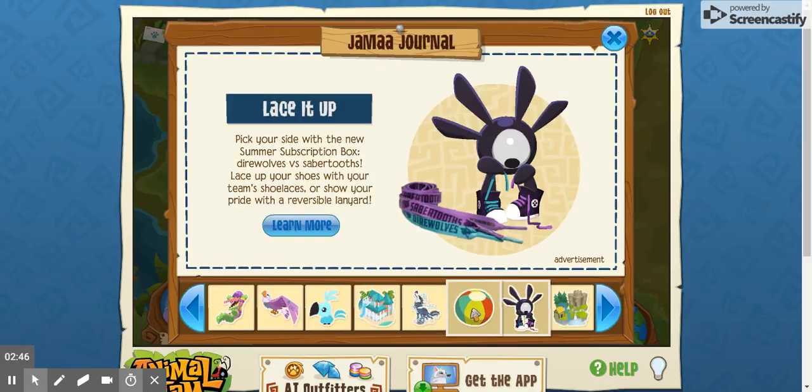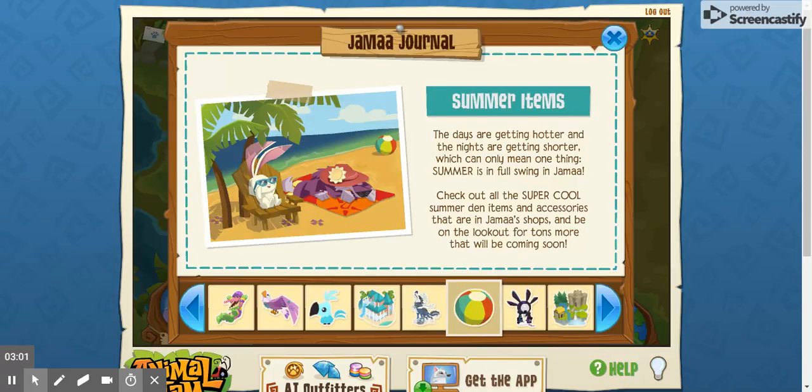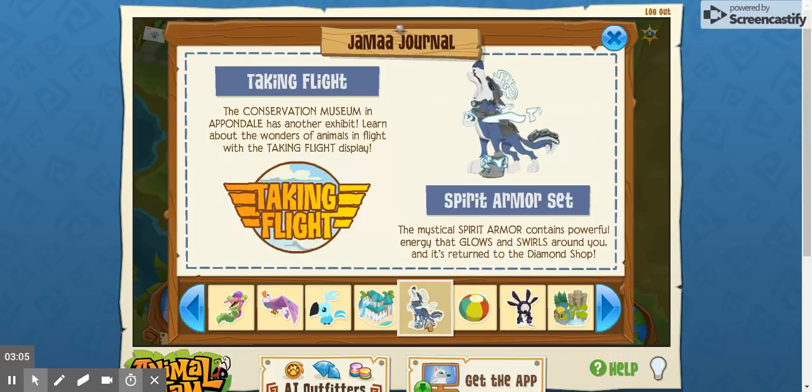That's Animal Jam — Direwolves and Sabertooth's box. But I love that little phantom; he's so cute because he's just like with the little shoe strings. I wish they actually made those as shoes in Animal Jam because I'd buy them. I don't care how many diamonds they cost — except over 10. Like five at the most.